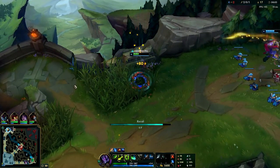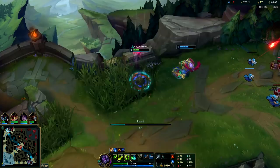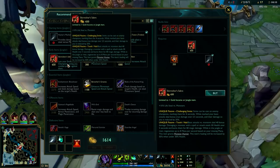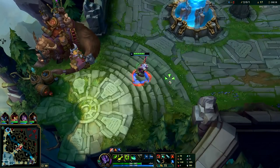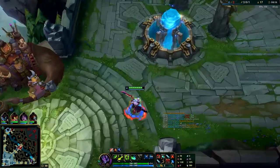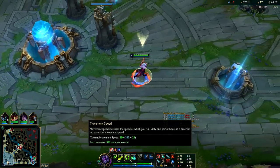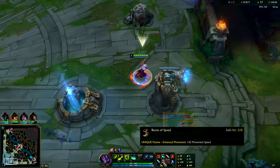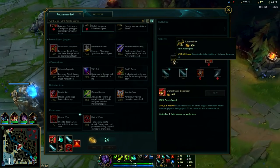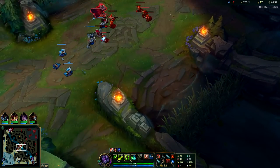Playing Master Yi's early game is pretty simple and straightforward. Now that I have a lead I can do things like solo dragon or keep harassing the enemy Lee Sin. You want to rush straight into your jungle item. Master Yi already has really high base movement speed at 355, so you don't have to get early boots.